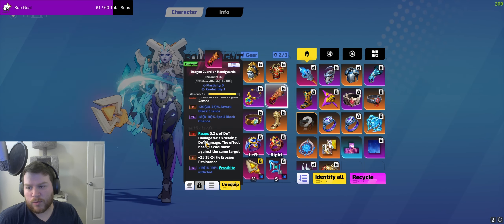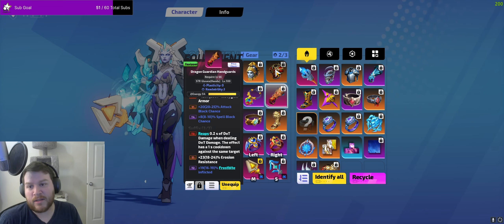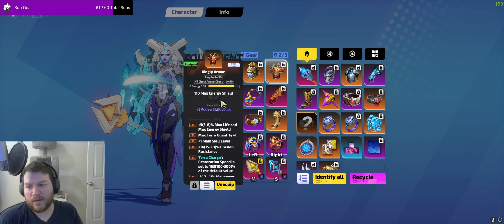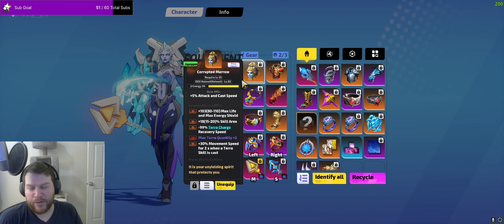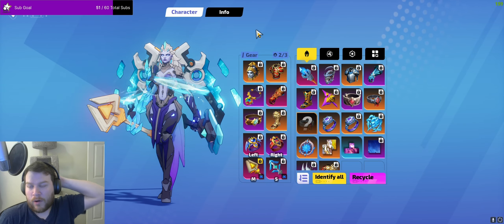For the gloves, you just want Reap. If you can get plus 1, that's nice. I was doing some armor stacking stuff with Imperial Might, and I'll showcase that version here in a minute. For your chest and helmet if you're trying to be cheap about it — you're not really going to be able to do this cheaply anymore.